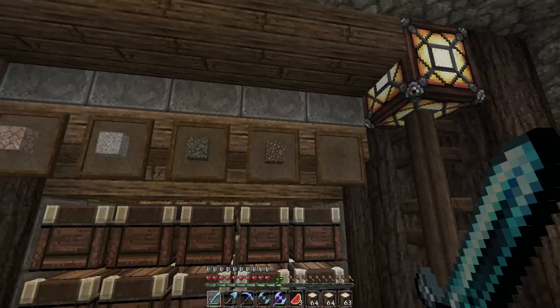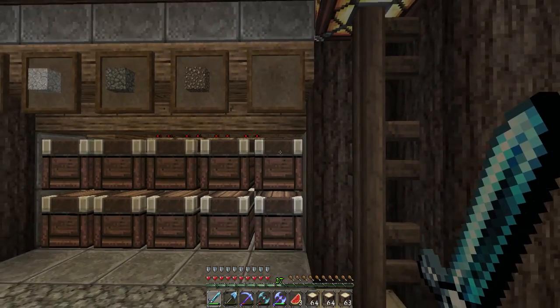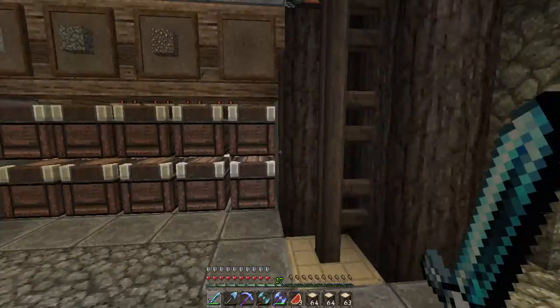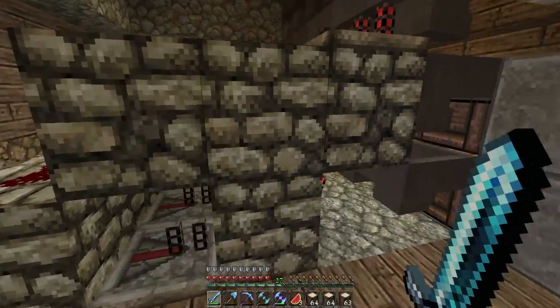You've got your dirt, cobblestone, regular stone for that silk touch pick, coal, iron, gold, redstone, lapis, diamond, emerald — and I always forget these ones — granite, diorite, andesite, gravel, and everything else. This is the 'everything else' pile, for things like flint that I'm not going to need down here, so this is going to be for everything else we might get from our mining experience.